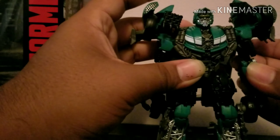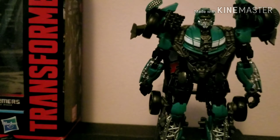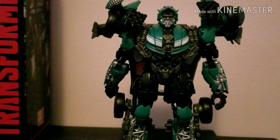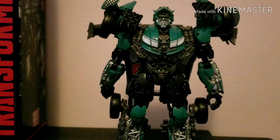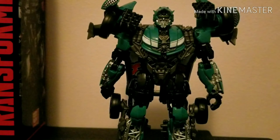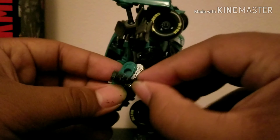Here we go — Roadbuster in robot mode. This guy is actually an improvement over the Dark of the Moon version of Roadbuster. The other one actually has a better green color than this — I wish they could have matched it — but this figure looks really good. He does kind of look cartoony but also movie-accurate at the same time, and it looks really great. For accessories, you can put the gun here, or here, or right there.